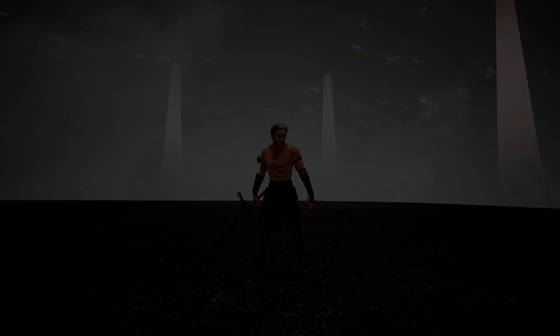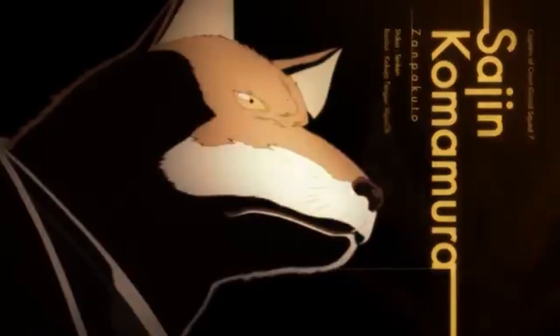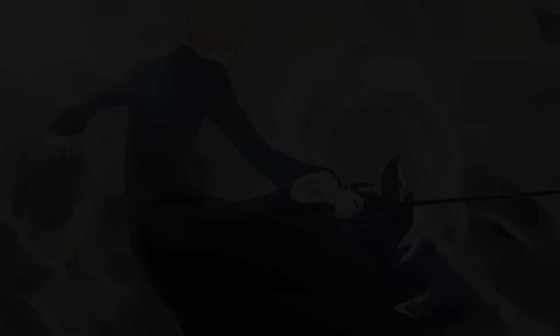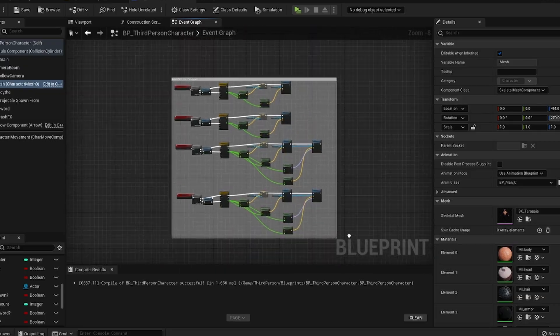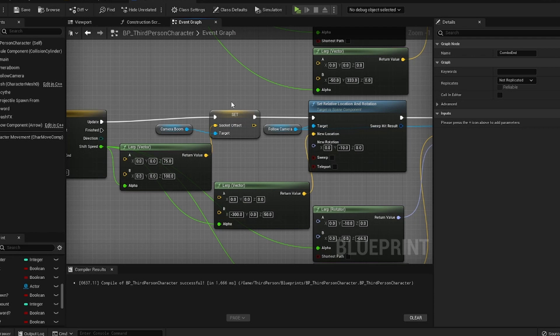I just wanted to bring you guys this quick little video and show you some of the systems I've been working on recently. I was heavily inspired to make this combat system based around the concept of Shikai and Bankai within Bleach. The blueprints here were fairly simple — it mainly started with creating an attack combo and then copy and pasting it. The two biggest things to make it possible were the camera shifts, custom events, and the anim notifies within the animation blueprint itself.